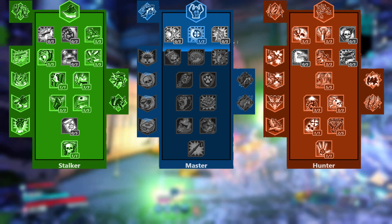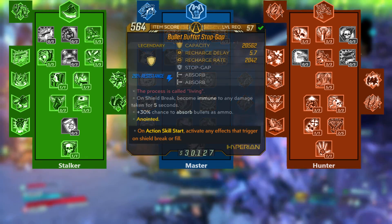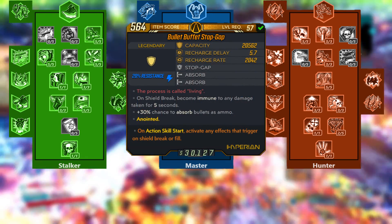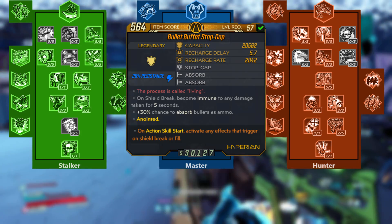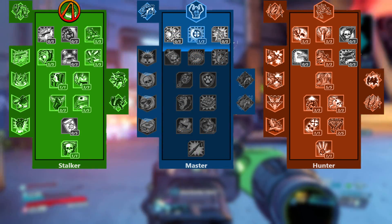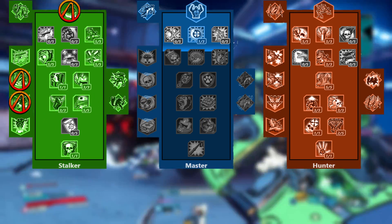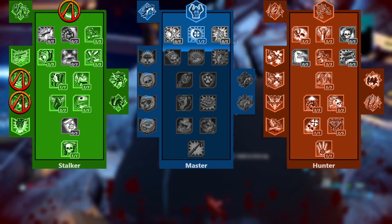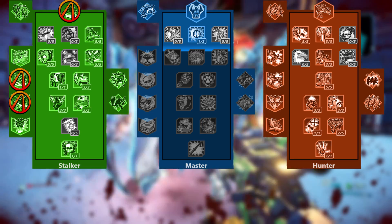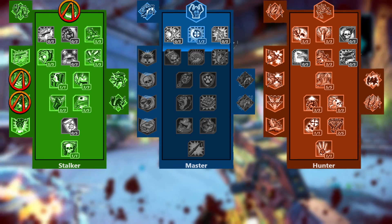Speaking of the action skill, I've seen a ton of Mayhem 10 builds focus on the Rakk Attack interaction with a new shield break, a proc anoint, and a Stop-Gap — and while that's definitely neat and super strong for FL4K, I wanted to challenge myself and step more into my comfort zone as a Fadeaway player. Along with Fadeaway, I use Not My Circus as my first augment and Until You're Dead as my second augment. Not My Circus is really key for surviving because your pet draws a large amount of aggro away from you, and Until You're Dead is great for mobility and health regen.